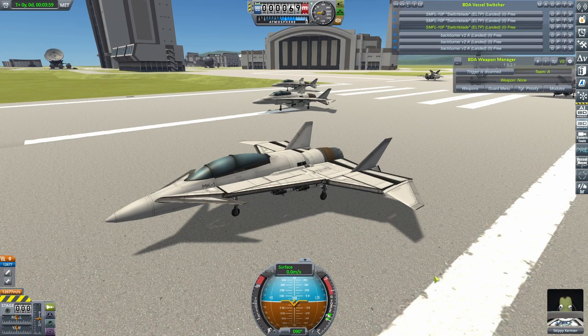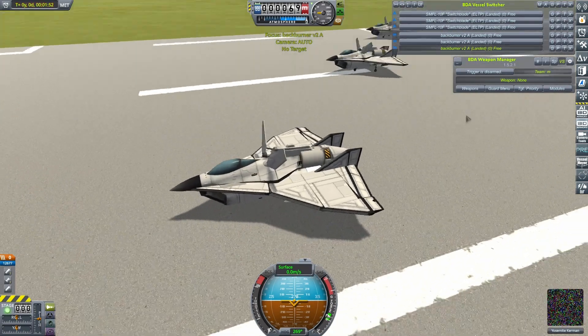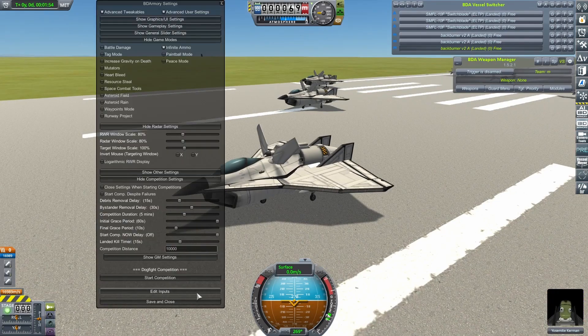So who will join the Aquila in the final, and who will be left to battle it out for third place? The competitors for this one are Big Boy's Switchblade and Hilda's Backburner. Let's get this one started.